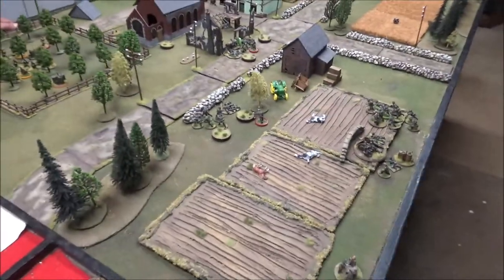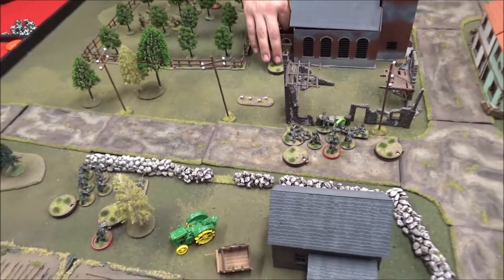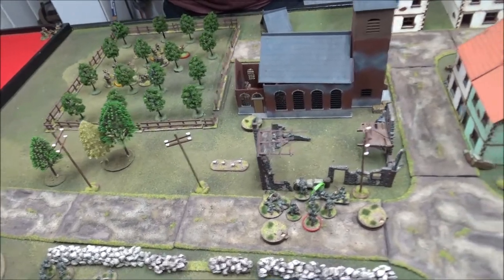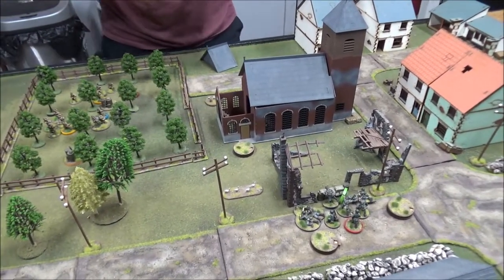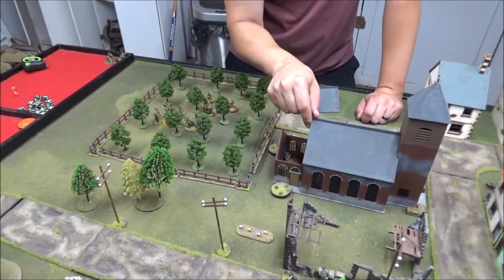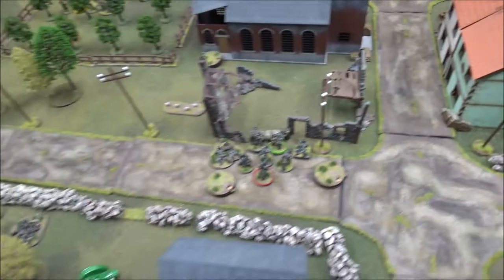We were able to get enough fire on them to pin them, though they still have a full squad in there. End of turn — double phase! Now my leader can get back up. That squad's still pinned. You can remove enough shock now to unpin them — use that three and one to remove shock with your senior leader. Down to one shock. They'll be pinned until the end of this phase, but at least unpinned on the next phase. End of turn.